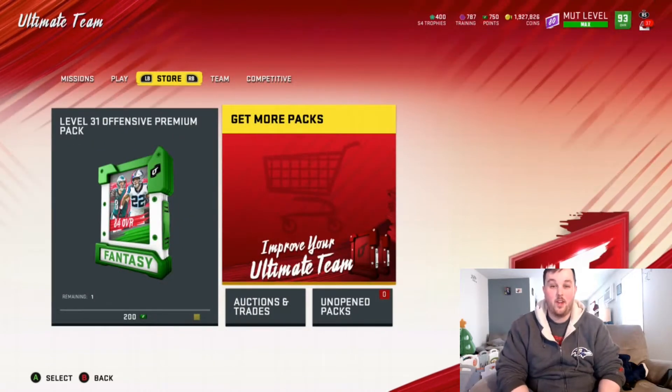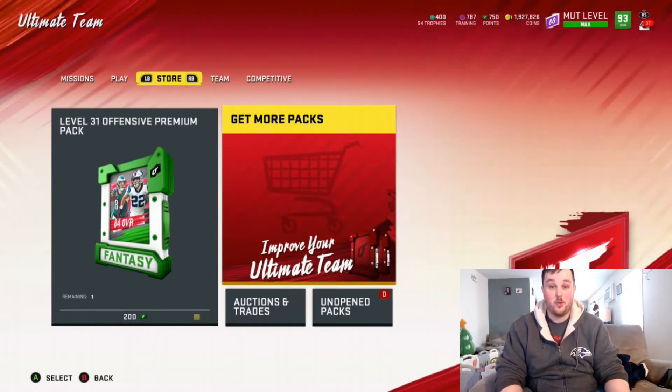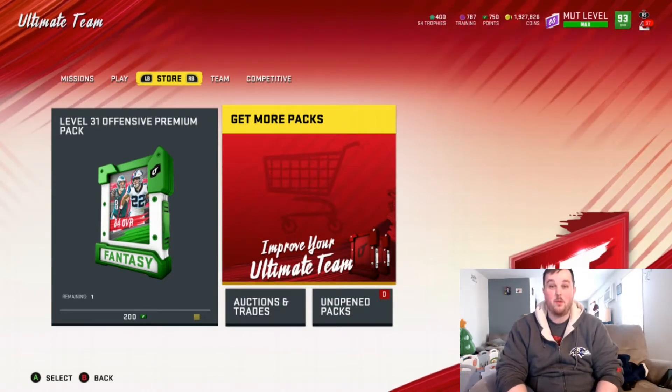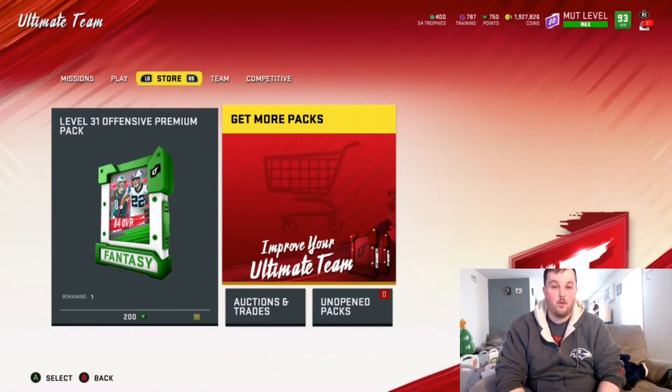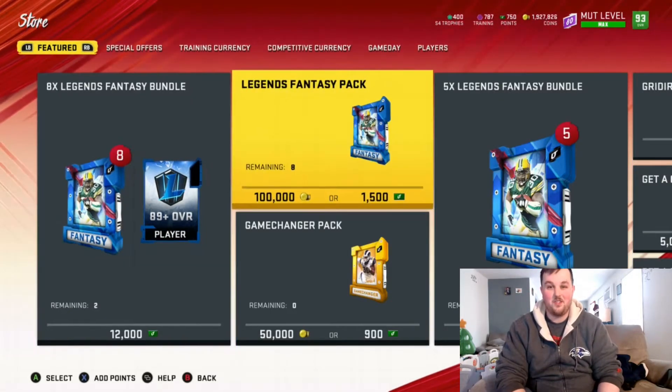What's going on, this is Hooker coming back at you with another Madden 20 Ultimate Team video. If you guys are new to the channel, welcome and hopefully you guys are enjoying our content. Today we got new legends, so we're gonna be ripping open some legends fantasy packs. We've got 95 overall Rob Ninkovich, 95 overall Corey Dylan, and LTD 96 overall Jason Sehorn. Let's go ahead and rip open our eight legends fantasy packs.